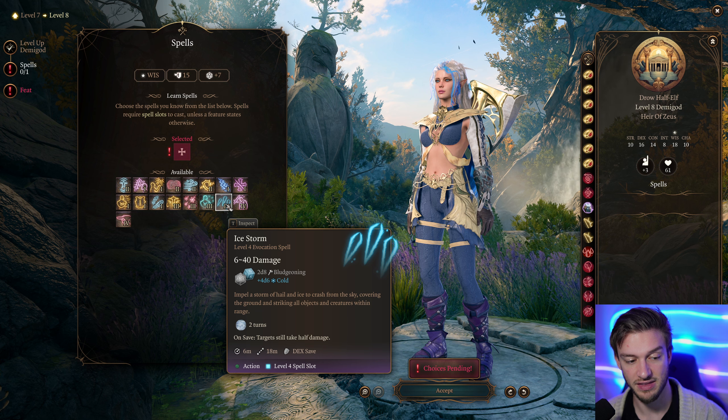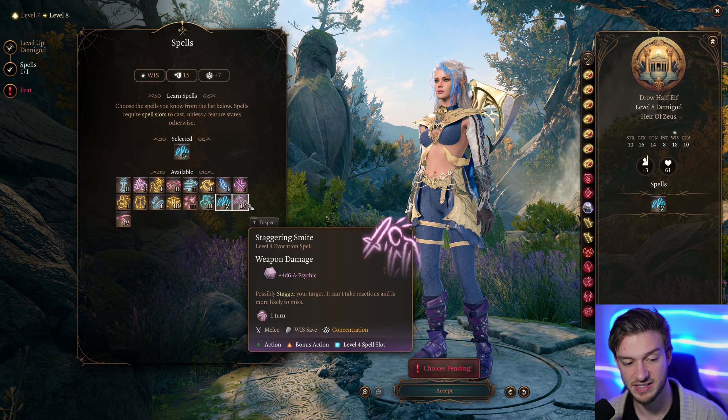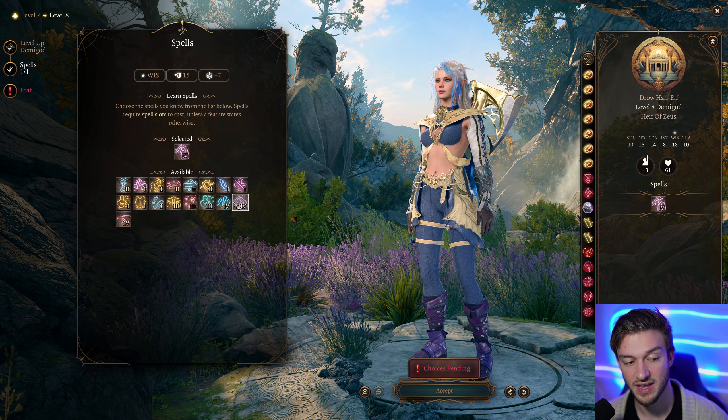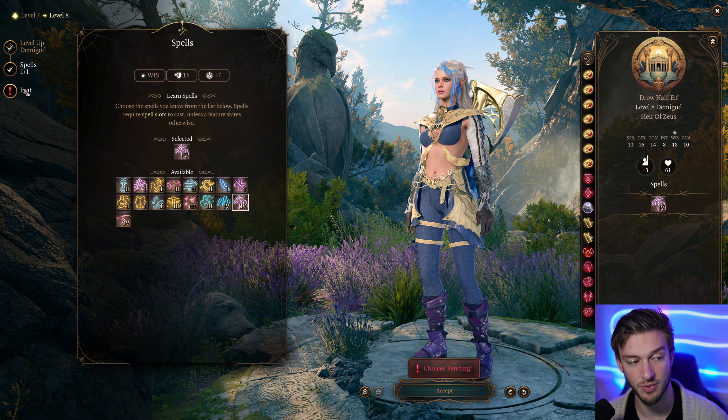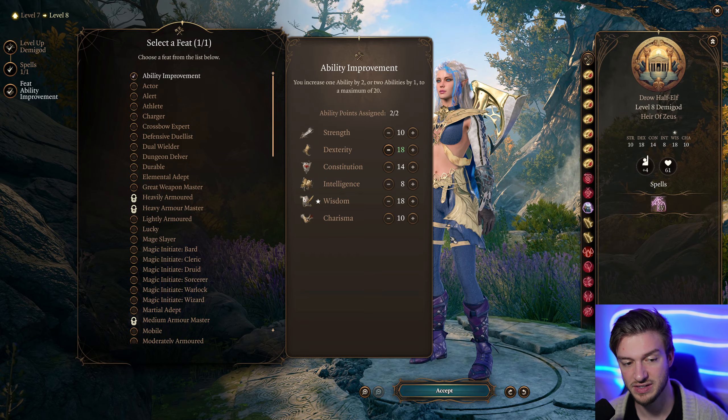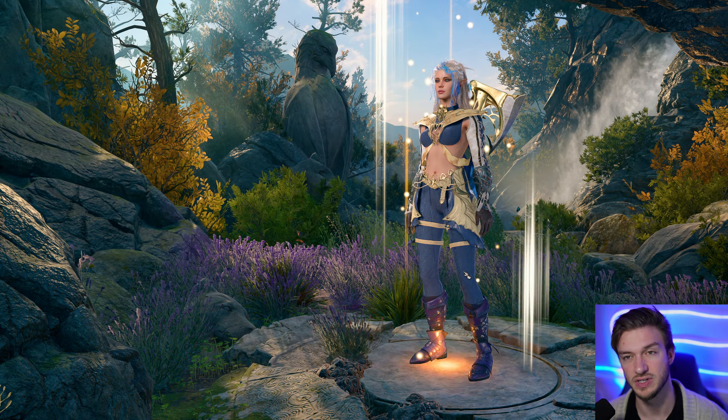At level 8, we can take Ice Storm, or you can go with Staggering Smite, which does 4d6 Psychic Damage — the target can't take reactions and is more likely to miss. Either of these are really useful, so go with whatever you prefer. We'll take an Ability Score Improvement and increase our Wisdom or Dexterity — we're just going to split the difference there.